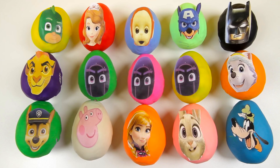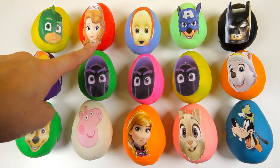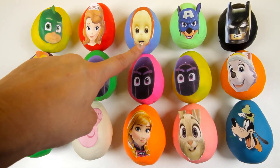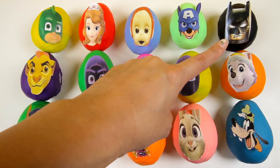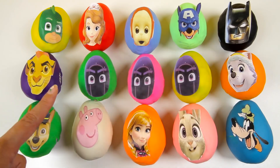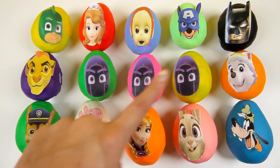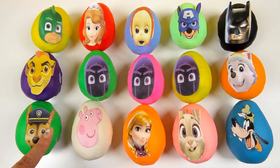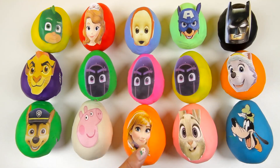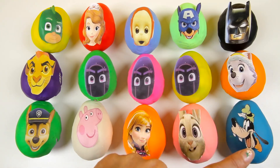Let's take a look at all our Play-Doh surprise eggs. We have Gekko from PJ Masks, Princess Sofia from Sofia the First, Po the Teletubby, Captain America Chase, Batman, Kion from Lion Guard, 3 Ninjalinos in different Play-Doh colors — green, pink and yellow. Everest from Paw Patrol, Chase, Peppa Pig, Anna from the Frozen movie, Goofy, Judy Hopps, and Goofy.